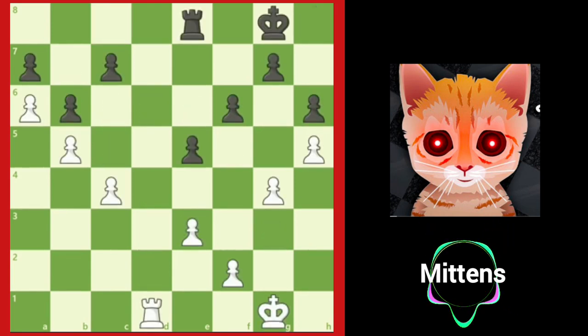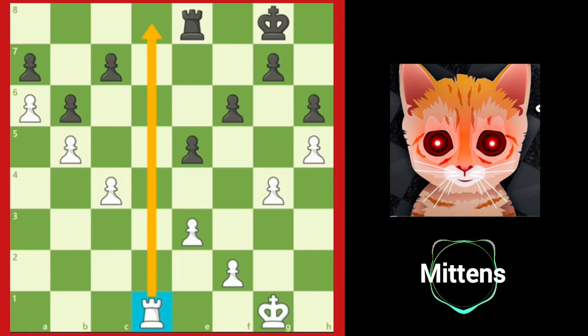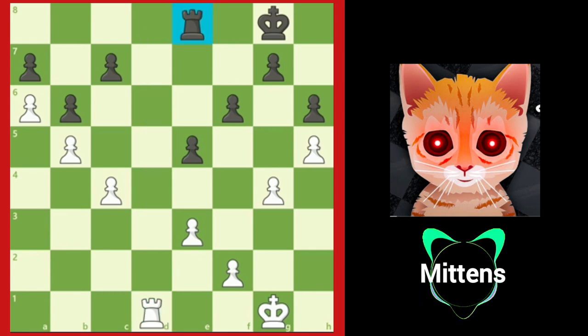In this position, white has a good rook on d1, controlling the only open file on the board. Black's rook, on the other hand, is passive on e8, only controlling space on black's side of the board, without any clear targets.